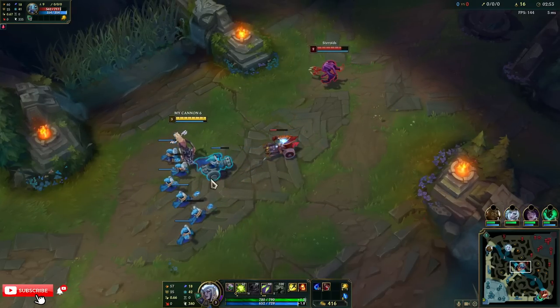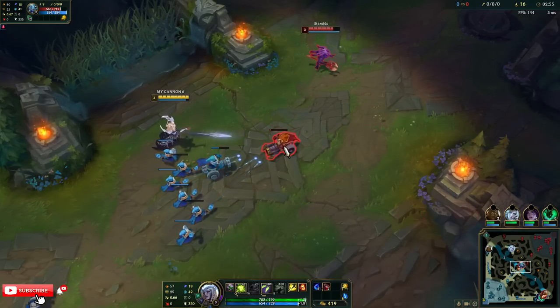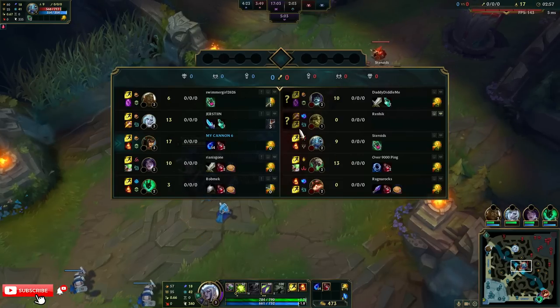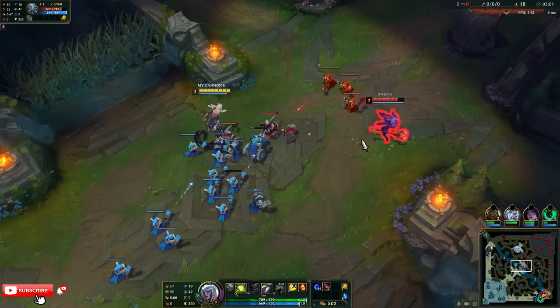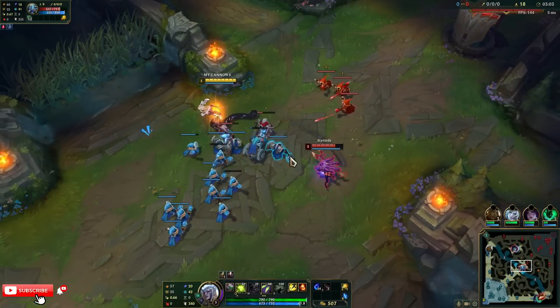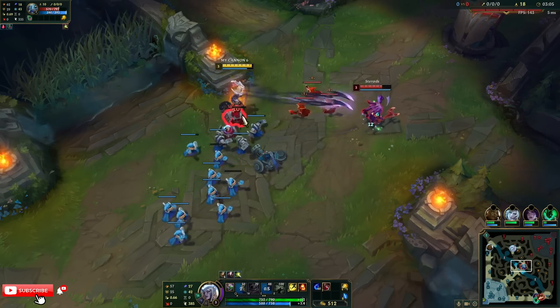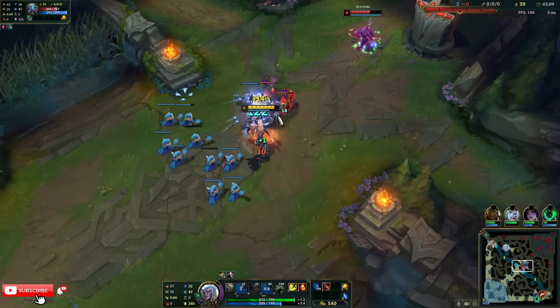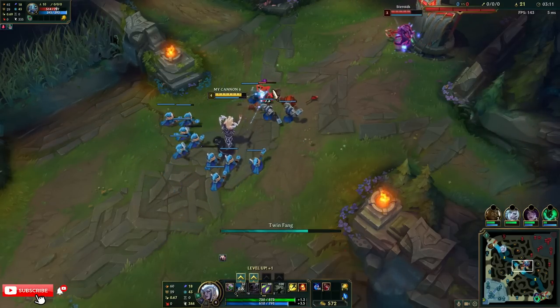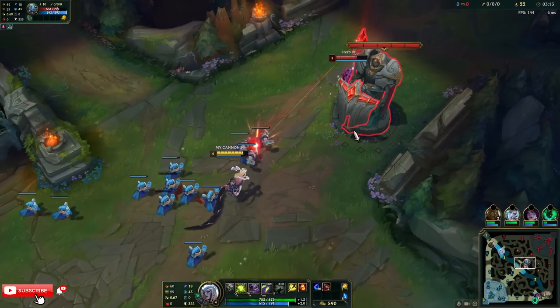He is respecting me for now, but we could get ganked and I could still 1v2. Cassiopeia is insanely strong early. We'll crash this wave into his turret, and now we're level 4 — now we can get the W.